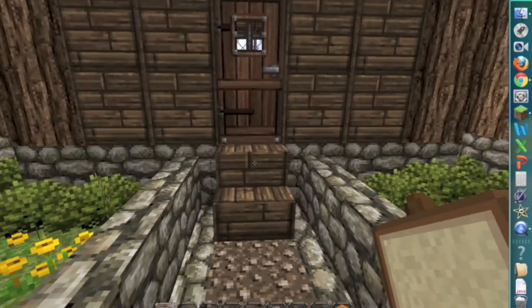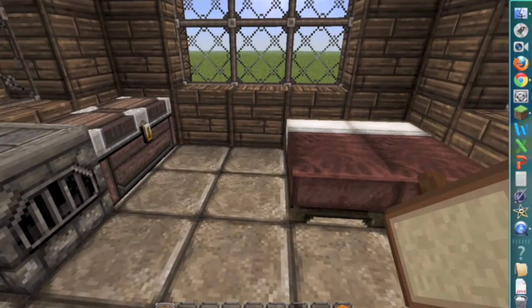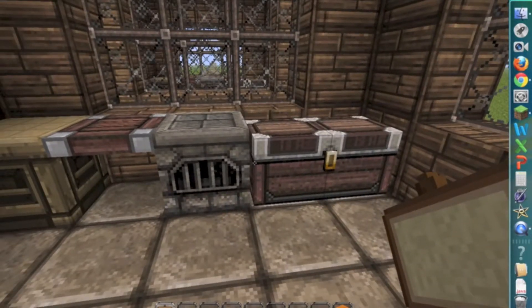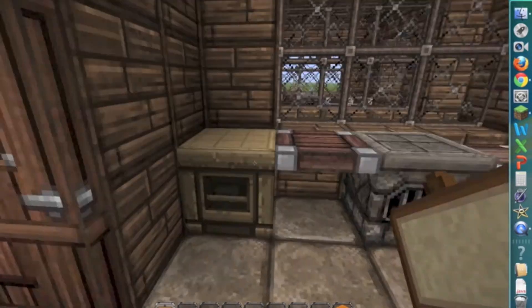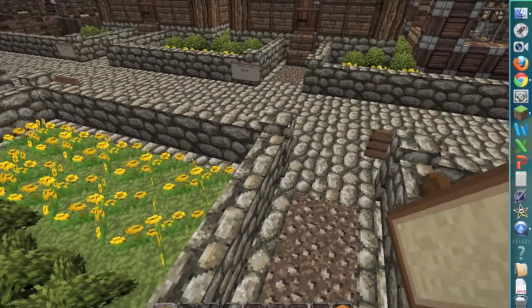On the inside of all these houses it's the same thing: you have a double bed, a chest, a furnace, a cutting board, and a crafting table. Let's see if I can get out a door.